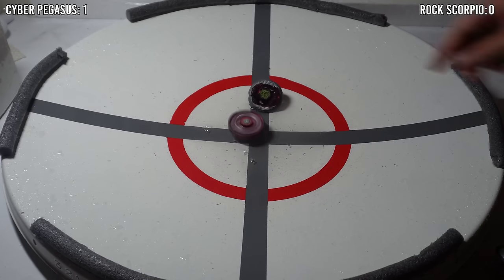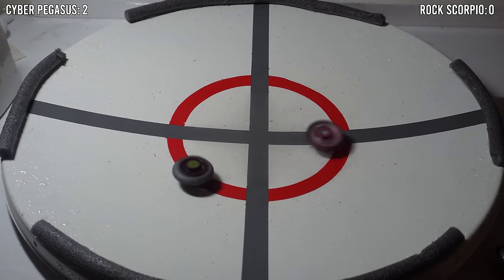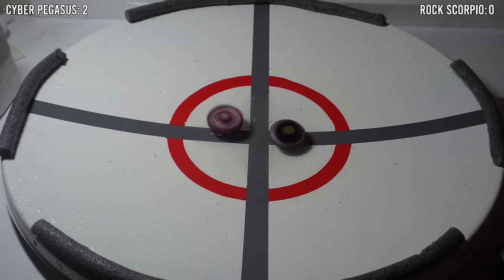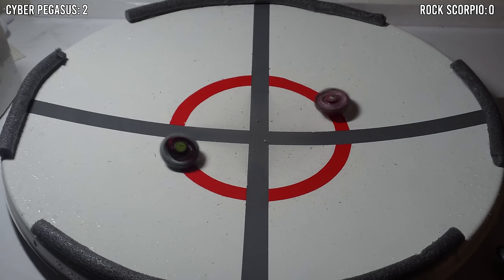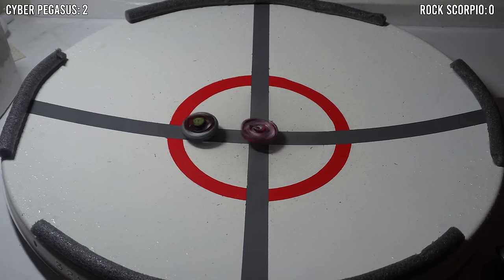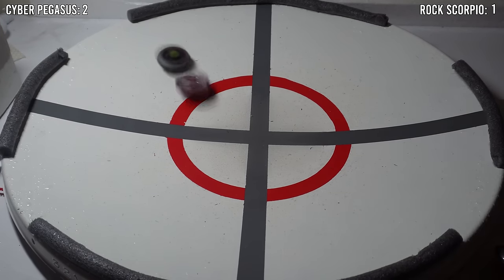A great hit by Cyber Pegasus knocks Rock Scorpio towards the wall and drains its stamina. The score is now 2-0. Cyber Pegasus drops first, and Rock Scorpio takes the win with a stamina battle. The score is now 2-1.